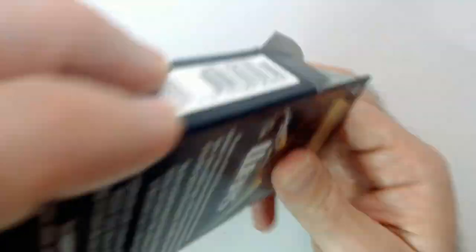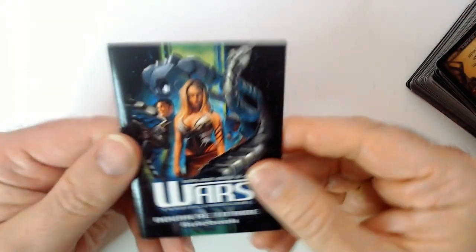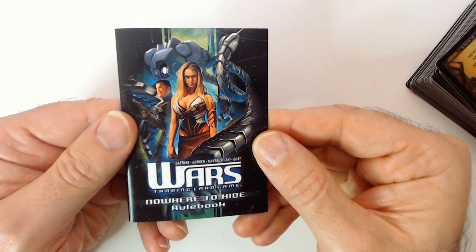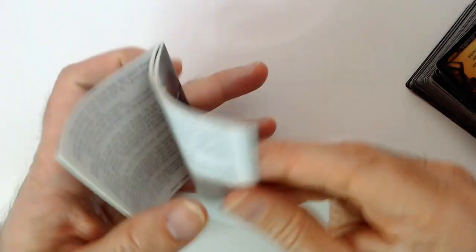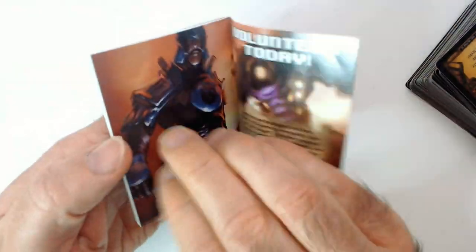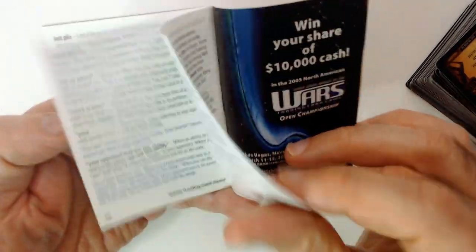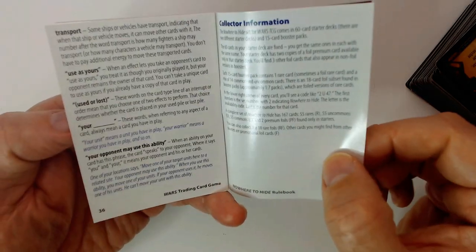This has come with instructions on how to play. It does — a Nowhere to Hide Rulebook for the Wars trading card game. Let's see how many pages this little thing is. Credits don't really count, and there's collector information. So, 36-page rulebook.